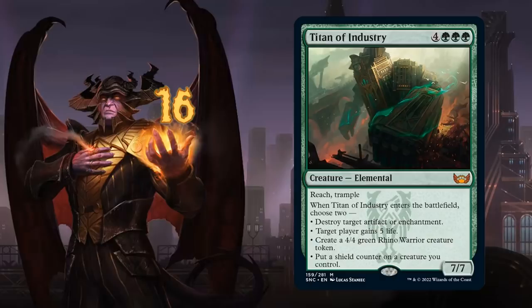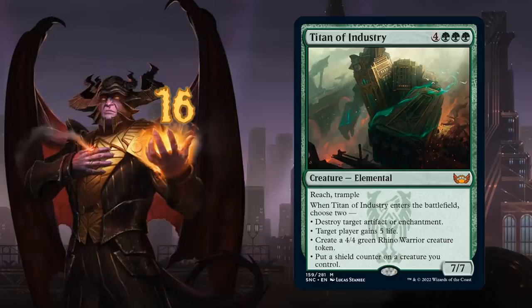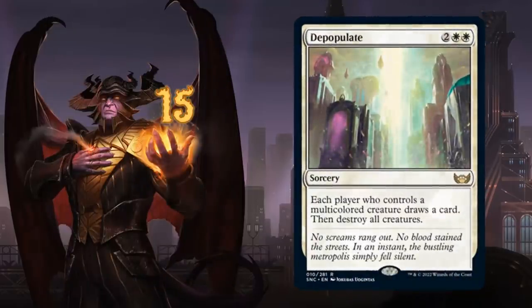Will Titan of Industry replace powerful 7-mana ramp options like Koma, Cosmos Serpent? We'll have to wait and see, but it's certainly an exciting addition. Next up we have Depopulate, a 4-mana sweeper — each player who controls a multicolored creature draws a card, then destroy all creatures. It's a powerful tool for control decks, though mitigated by the prevalence of multicolored creatures in the new set, making it not quite as strong as some past 4-mana sweepers.